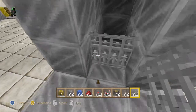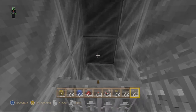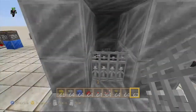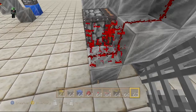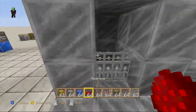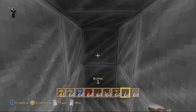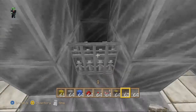I normally like to put glowstone down in this block, just to light it up so you don't get mob spawns in there or anything like that. I messed up again. Jeez, I am messing up a bunch this video. There we go, I got it back. And then I wanted to put that button in there. There it goes. No more button.